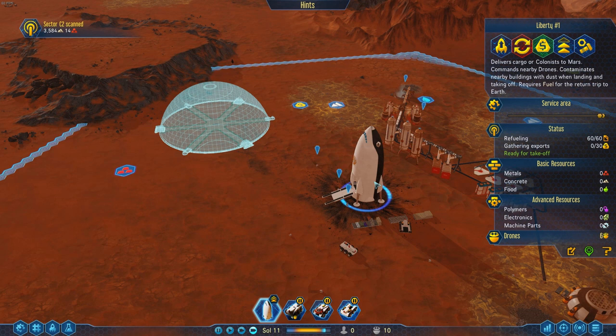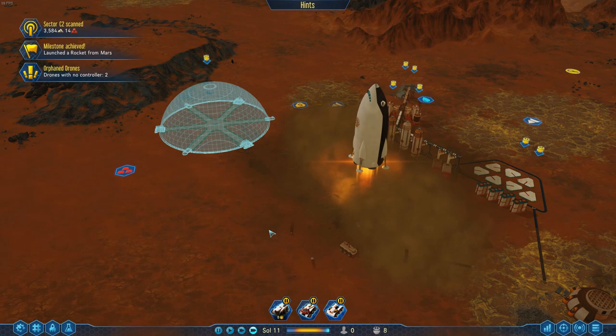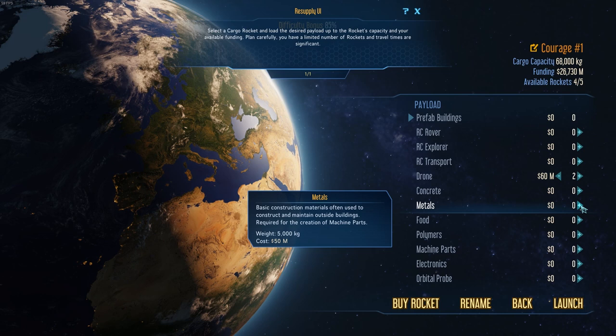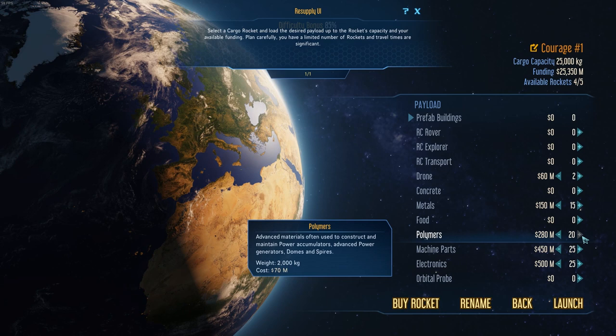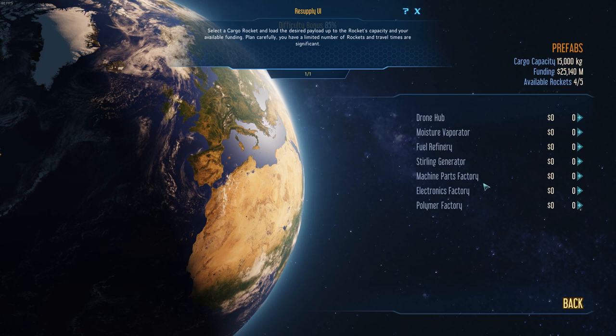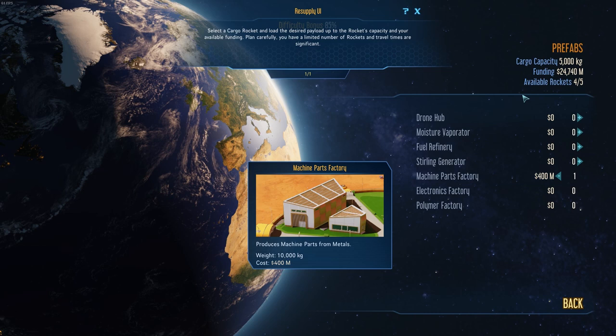We're going to send Liberty One off — launch. Then we'll go and grab some stuff. We click here, select cargo rocket, add a few drones, some metal — 15 will do — and then really polymers, machine parts, electronics. That's all the stuff we really need at the moment. Maybe a prefab building — let's go for the machine parts factory. We've still got 5,000 capacity, so let's get some more of these. Actually let's not double down on machine parts since we're going to be building those — let's swap in electronics instead.